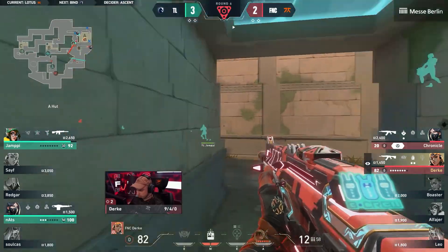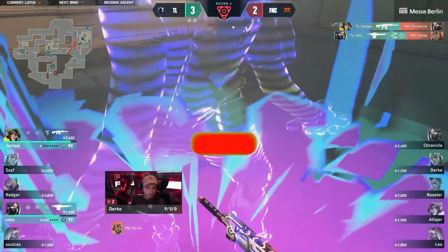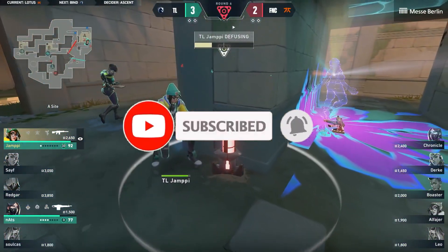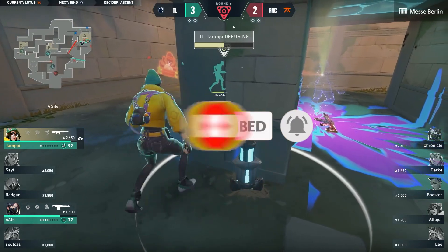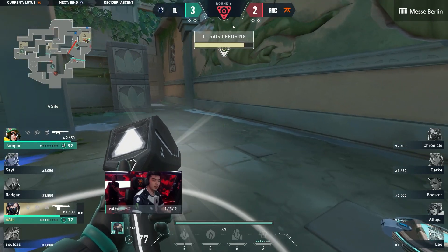A lot of these walls here are paper thin, and you can see Nats is already trying to take advantage of that — spraying through. 82 left on Durka and he's gone. The wall bang headshot from Nats to close out that round and we go 4-2. It's been a great start to the game for Yumpy especially, 7-2 on the scoreboard.